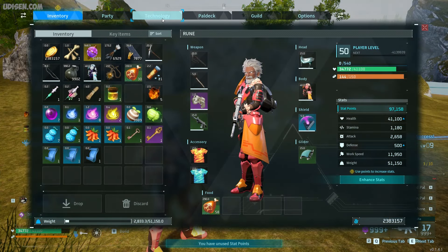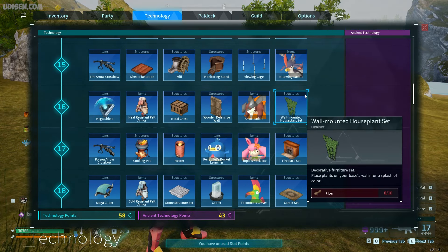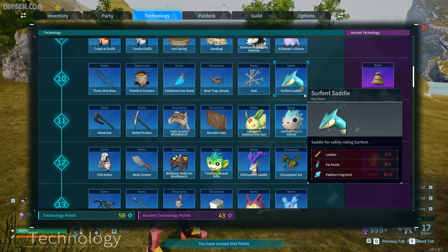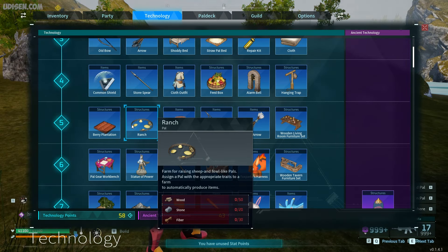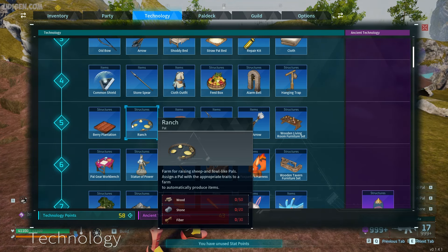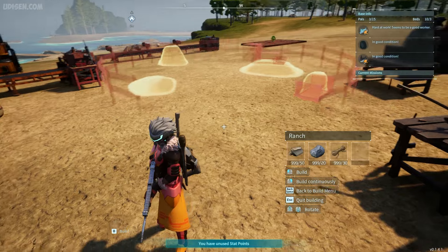After that, go into Technology. We must find this technology — on level 19, but on level 5 find the Ranch. Buy the Ranch. Prepare 50 wood, 20 stone, 30 fiber. Open the building menu, go to the Pal section, and find the Ranch.